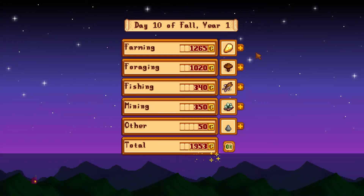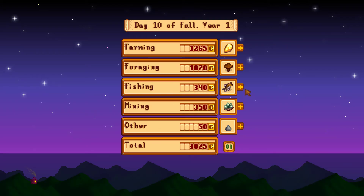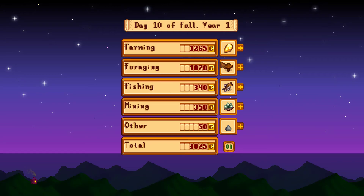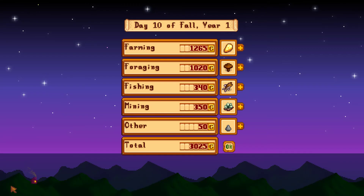Let's see - got quite a bit of money from foraging. 20 blackberries, 4 wild plums. Smallmouth basses sold for less than 100, and we sold only the cheese. So that's it for today - thank you guys for watching! Please like, subscribe and comment on my video, let me know how you feel about them. I hope I'll see you guys in the next episode - see you around!